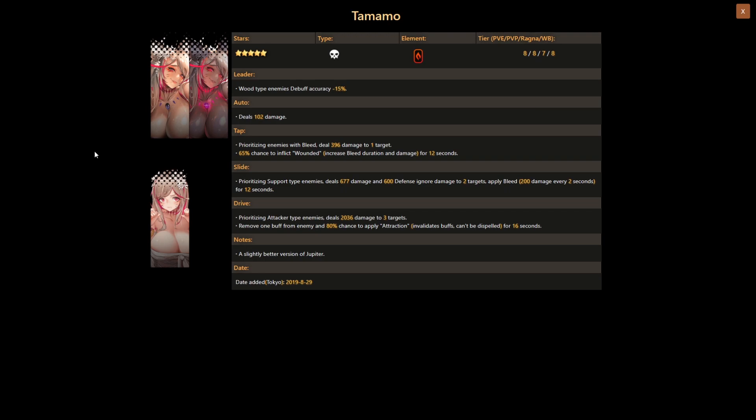Her drive skill, prioritizing attacker type units, deals 2036 damage to three targets, removes one buff from the enemy, and has an 80% chance to apply attraction — validating that buffs can't be dispelled for 16 seconds. Her drive skill seems strong given the 80% attraction chance and the focus on attacker type enemies.